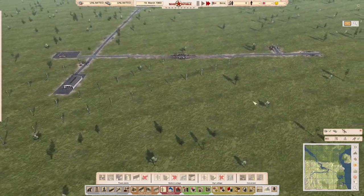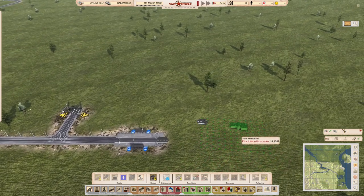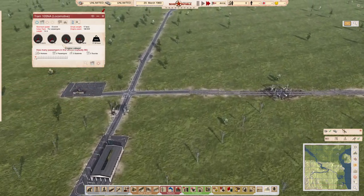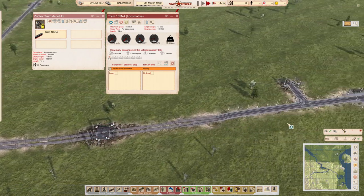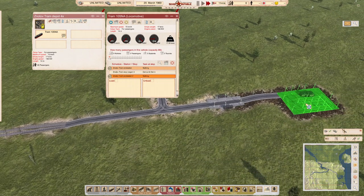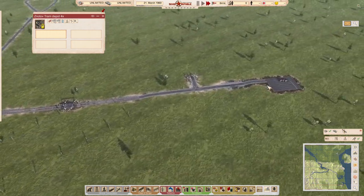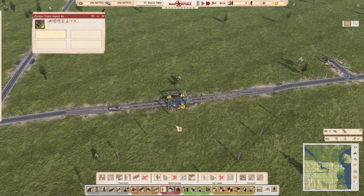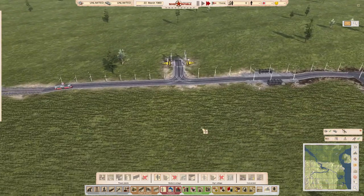Testing further: I set up a minimal route and disconnected the power connection at one end. The tram appears happy to run, but checking carefully — no, it actually isn't powered on the disconnected section. The game can visually deceive you when playing around with these power indicators. So the conclusion is: you'd need a separate power source on each isolated section of tram-on-rail track.